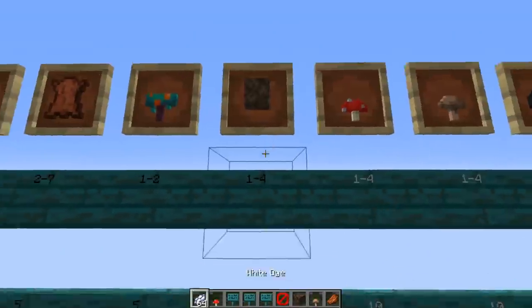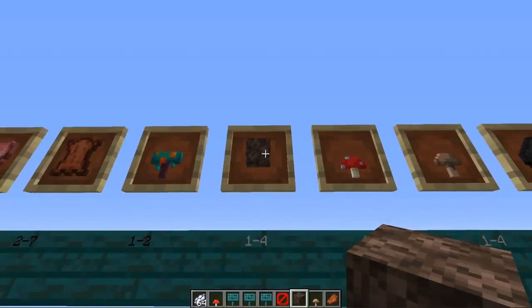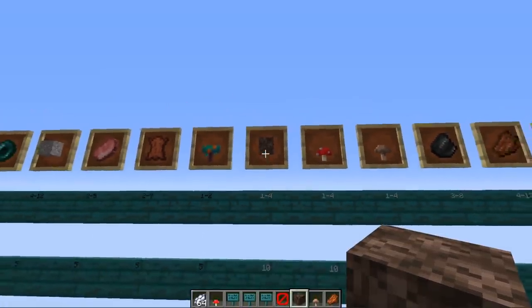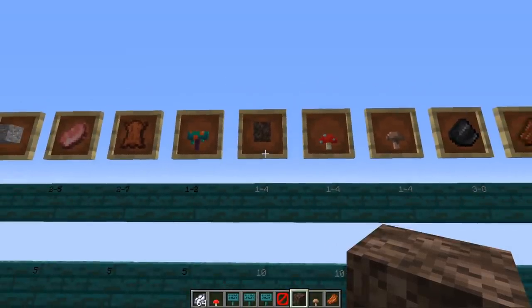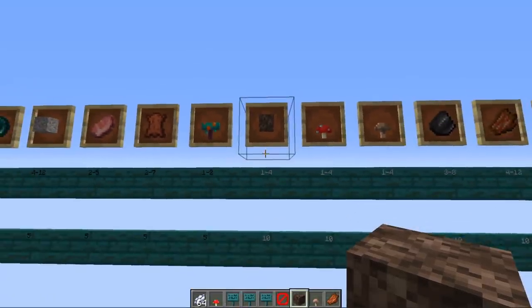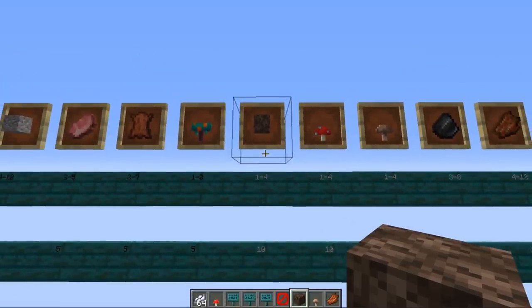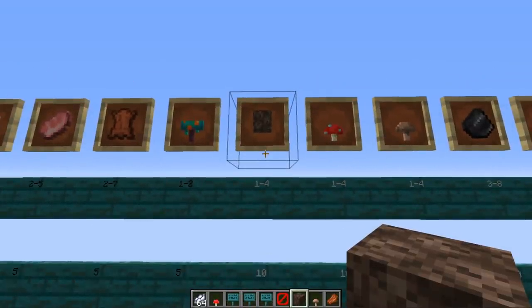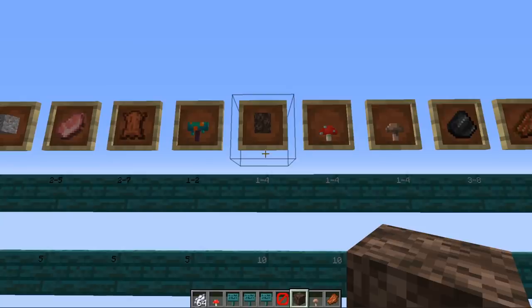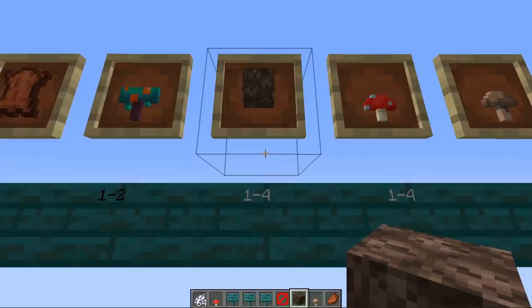Next is soul sand, given 1 to 4 with a weight of 10. Before this update, soul sand was a non-renewable resource. With bartering it's now renewable — and this is quite a big one. Renewable soul sand means wither bosses can now be a renewable resource too, since wither skulls are obtained from wither skeletons. As shown in my beacon-in-a-box video, it's possible to make an infinitely automatic system to turn raw materials into withers, then nether stars, then beacons — all automatically. It's also useful for bubble columns and growing nether wart.